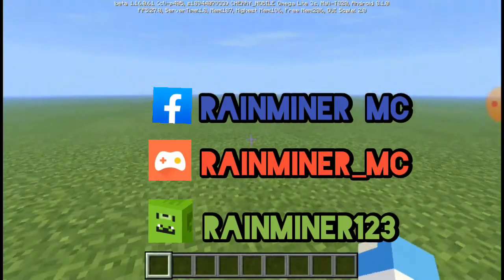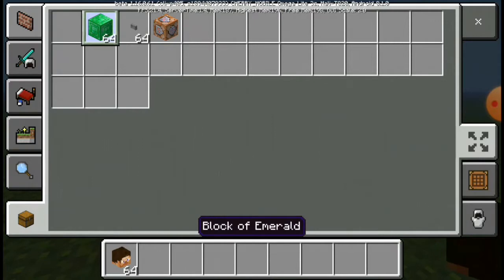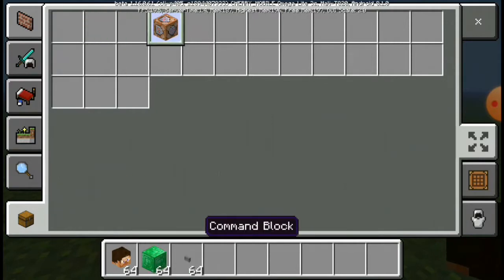I'll bring some materials — and there are some materials you need: 1 head, 1 black emerald, 1 stone ball, and 1 command block.